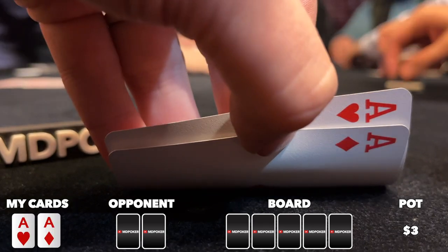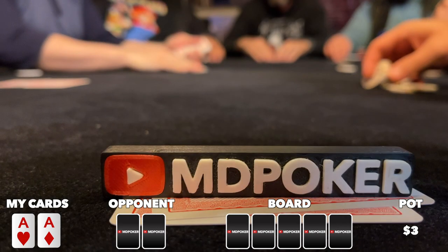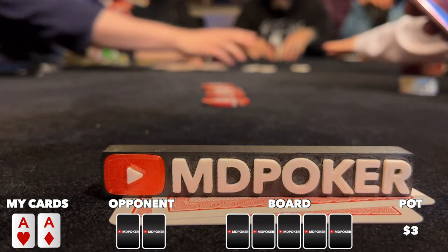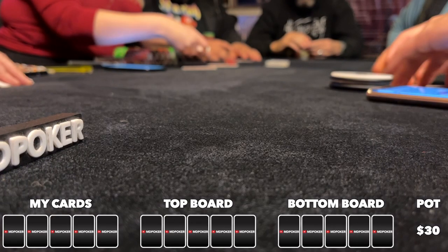What better way to start a session than with pocket aces. I pick them up in under the gun 1, action folds to me, I want to build up the pot so I make it 20 to go — and that's about as big as this pot will get as everybody folds.